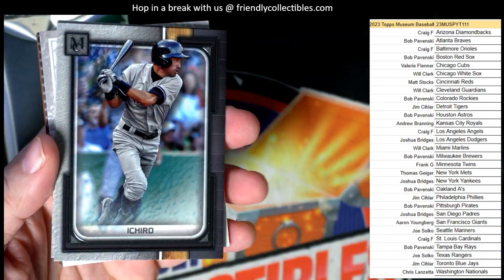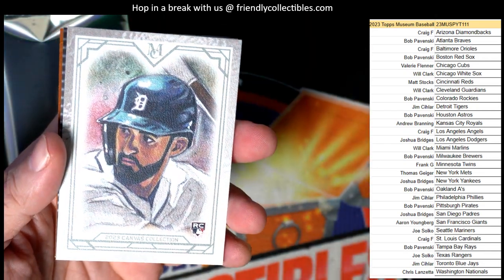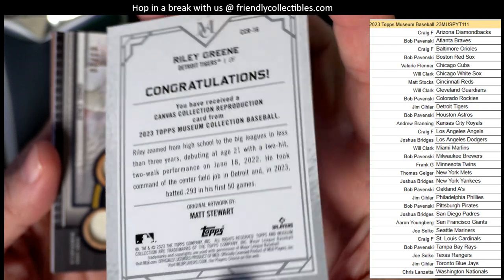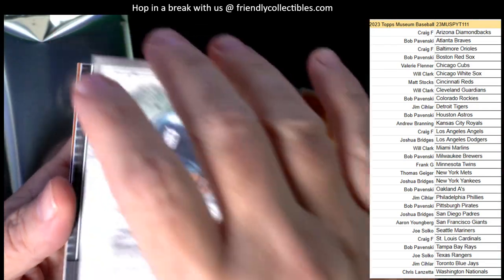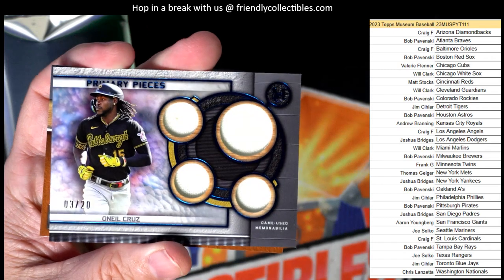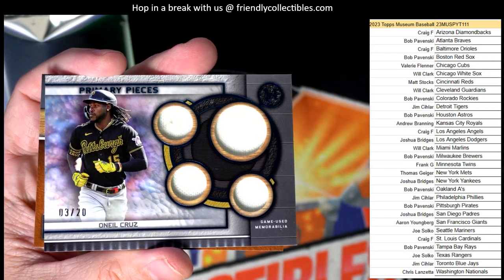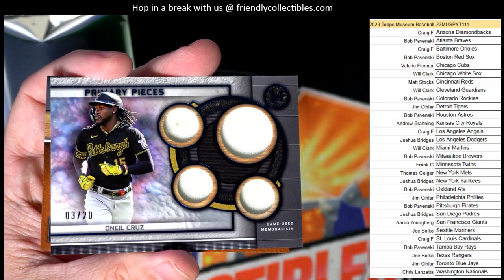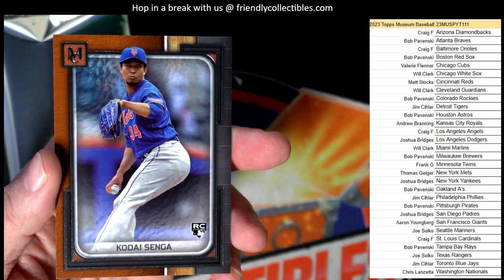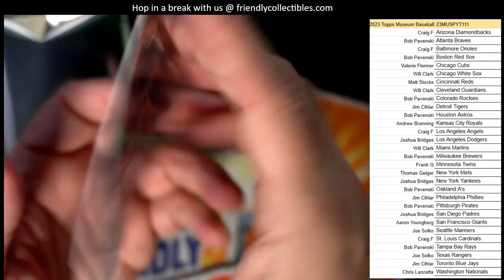Got Ichiro here. Then we've got Juan Soto, who just became a Yankee. Got a nice rookie card — Riley Green, Detroit Tigers — going out to Jim C. Then we have a three of 20 O'Neal Cruz Quad Relic for the Pirates, going out to Bob P, numbered to 20. And then we have a Singa rookie card, New York Mets, going out to Thomas G.